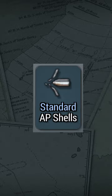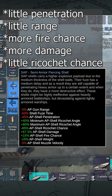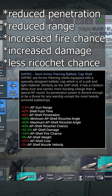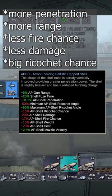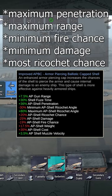The AP shell types are semi-armor piercing shells, semi-armor piercing ballistic cap shells, armor piercing shells, armor piercing cap shells, armor piercing ballistic cap shells, and improved armor piercing ballistic cap shells.